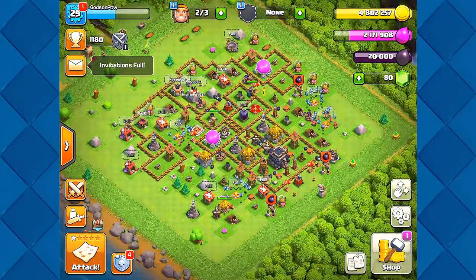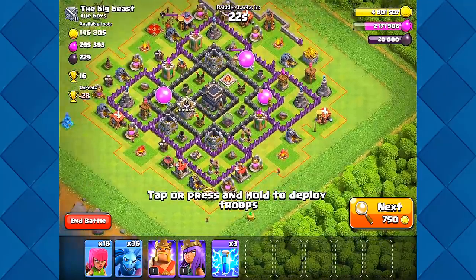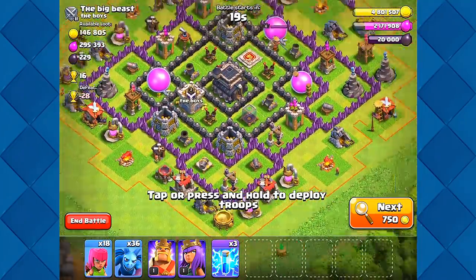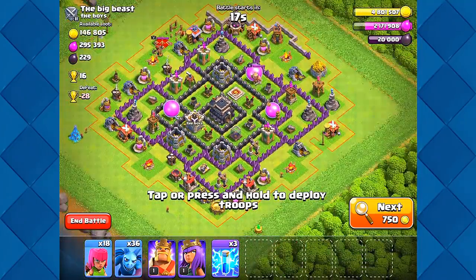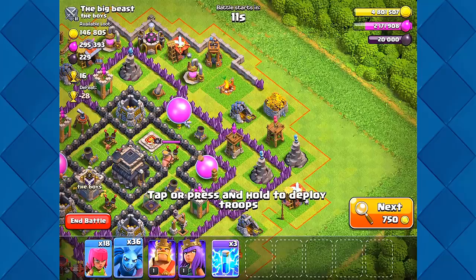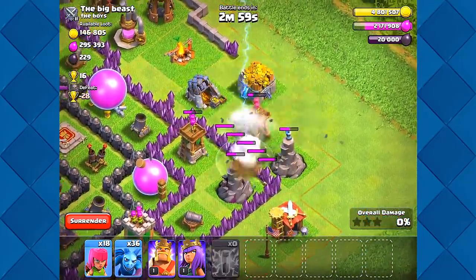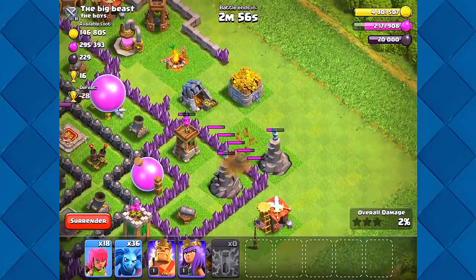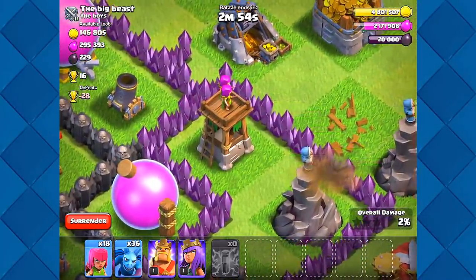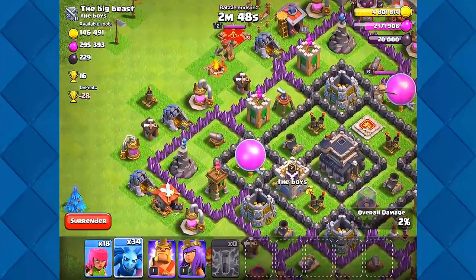All right guys, we've got all of our army, let's jump in here and take some stuff out. This looks pretty good — a hundred thousand. Looks like he might have some stuff in there. There is stuff on the outside so I think we can do this. Let's go ahead and try to get all these guys. Okay, almost — this was a higher level archer tower so we weren't able to take that out.